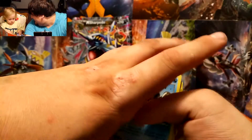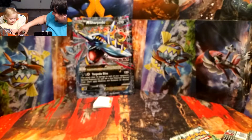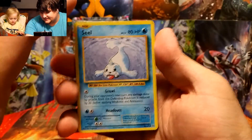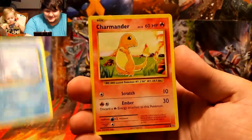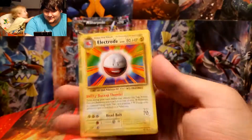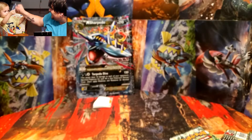Zane's got a bunch of commons from his Evolutions pack. Looks like we got a Blast Away Spirit Link, Energy Retrieval, a Switch, a Seal, Charmander, Magnemite. The reverse holo is a Poliwag and the rare is just an Electrode.